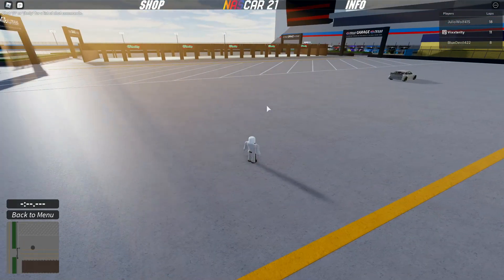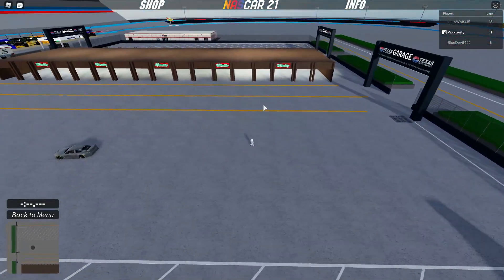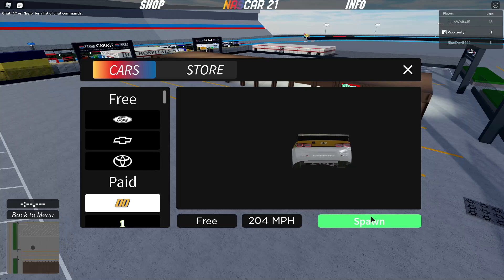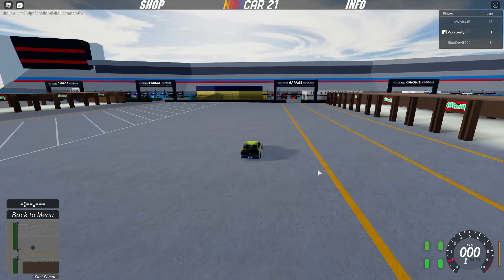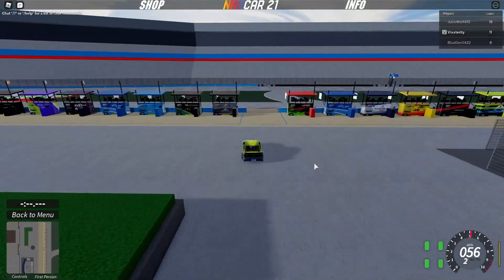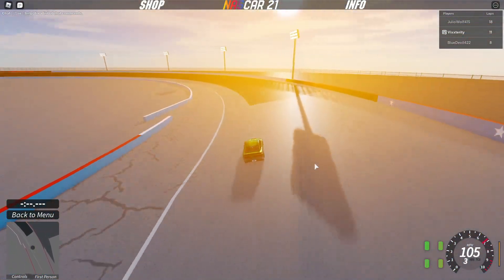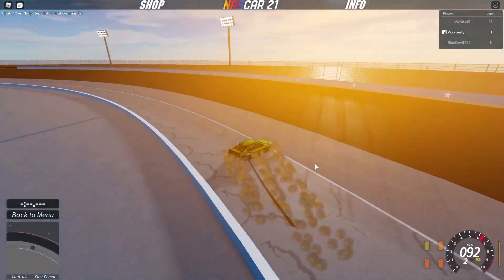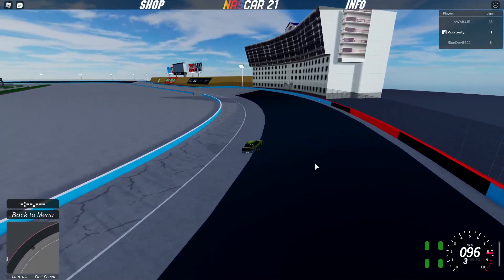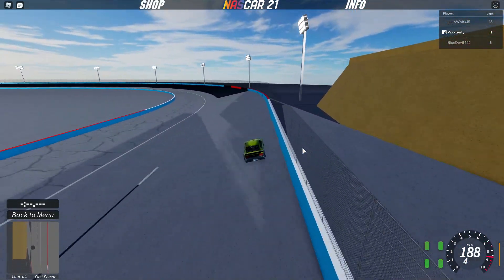The next track we're checking out is Texas, which used to be one of my favorite tracks until they reconfigured it in 2017 and put down that traction compound, which completely messed up the racing and now everyone hates it. We're going to use the Ford this time around. The traction compound thing doesn't work in this game, and even the Indy cars can't race on it in real life. I've watched the races at Texas and they're just not the same with the PJ1 — it looks so ugly on the track.